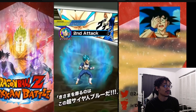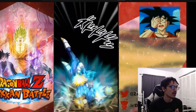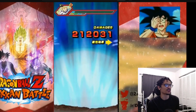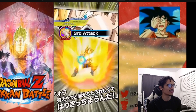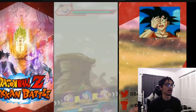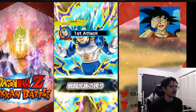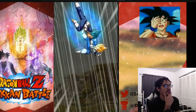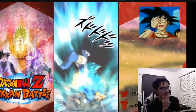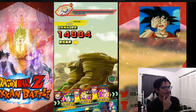Vegeta starts out with 278,000 attack. That's not bad considering it's his first turn. Let's skip to another turn so we can see how much damage he's doing when he has his attack built up, and he does...